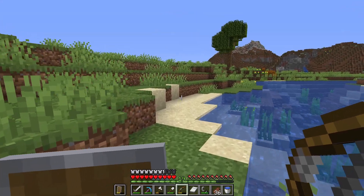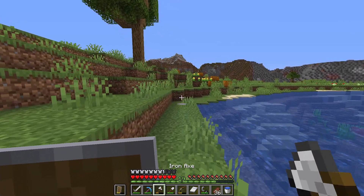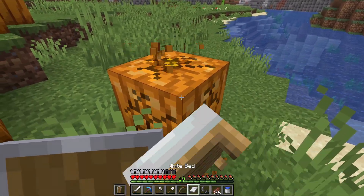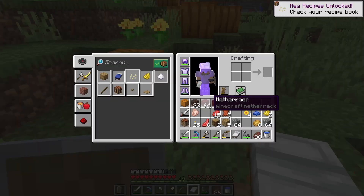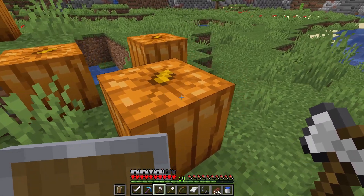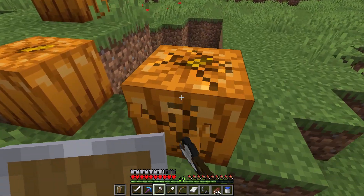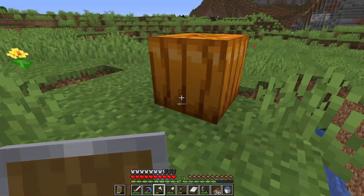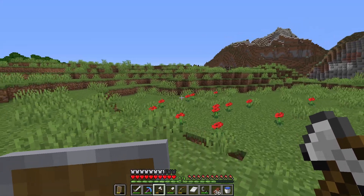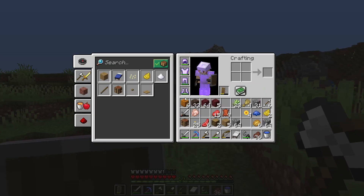We've found some pumpkins - oh yes! I can see a pumpkin farm brewing. I think you can just mine these with your fist and you still get a pumpkin - yep, you do. It doesn't matter what tool you use, you still get a pumpkin. If you right-click with shears though, you'll actually get a carved pumpkin. But now we've got some pumpkins - that's another resource ticked off our list because we can keep growing these now.